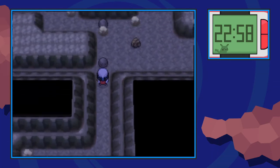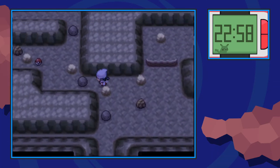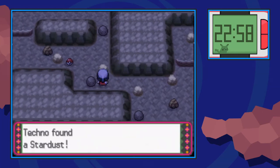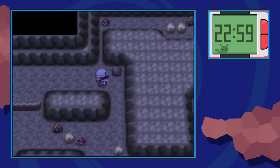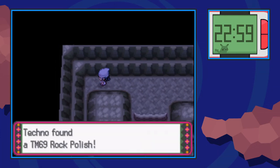Now we're going to make our way up through the skinny passageway. Strength this boulder up a couple times. Strength this boulder to the left a couple times — don't forget to grab this Stardust on the rock right here. Push the boulder all the way to the left, and then go up over here. On our left side, you can find the TM for Rock Polish, which is great.